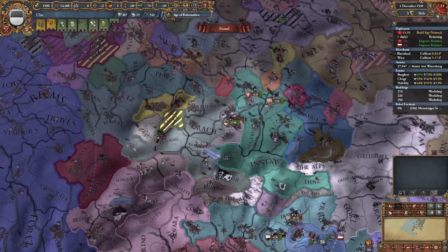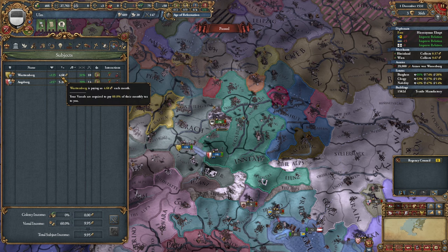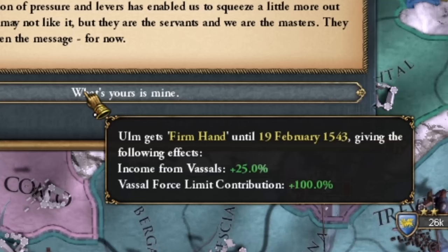Here it is, the moment we've been waiting for: vassal force limit contribution plus 100%, as well as the policy which will double that. So now my subjects pay 60% of their monthly tax to me, and my force limit is 43. This is just getting ridiculous at this point.